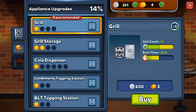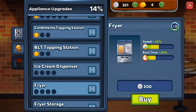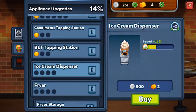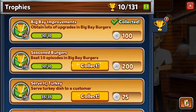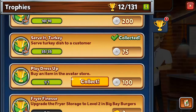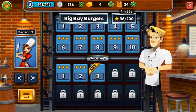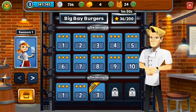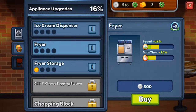So let's update the fryer. I don't think we have enough cash, so let's collect some coins from our trophies. And we're going to update our fryer storage.